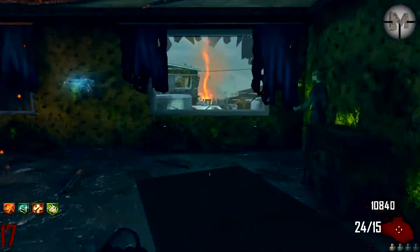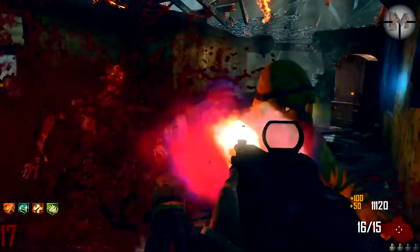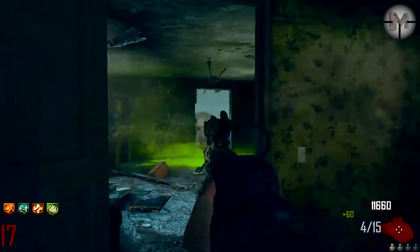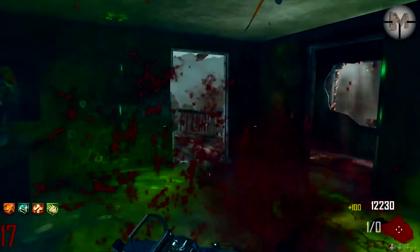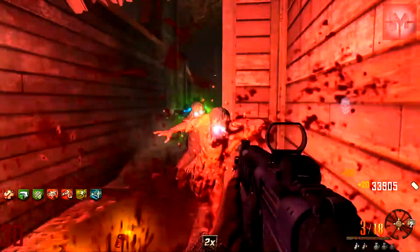After upgrade, it is truly a weapon for emergency situations. On high rounds you can combine it with the DSR-50. It has no splash damage compared to the Ray Gun. As an added bonus, zombies killed with the Mesmerizer will turn into a bloody mist, quickly clearing the way for an escape.